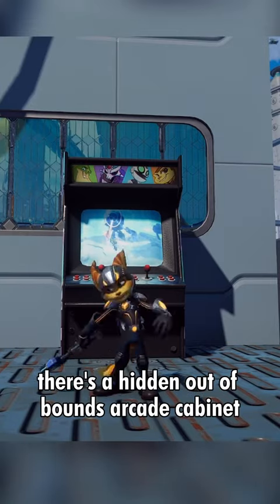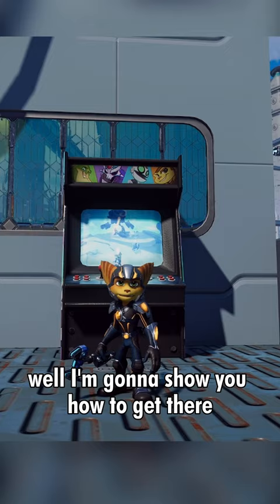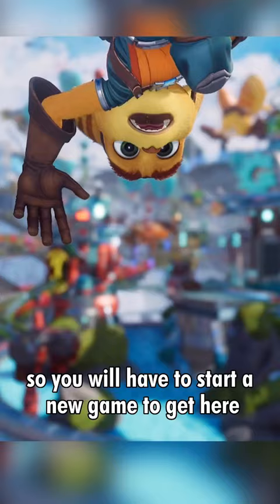Did you know there's a hidden out of bounds arcade cabinet in Ratchet & Clank Rift Apart? I'm gonna show you how to get there. It's in the intro mission after the parade section, which you can't return to after you leave, so you will have to start a new game to get here.